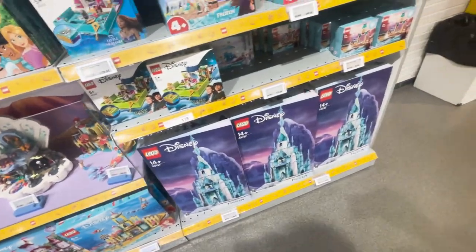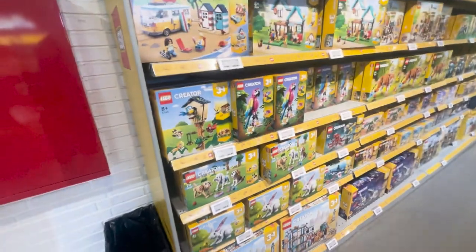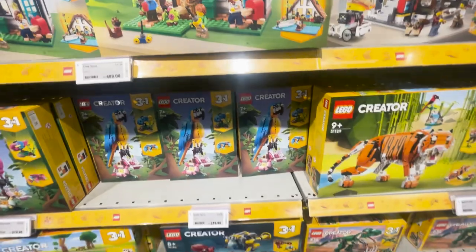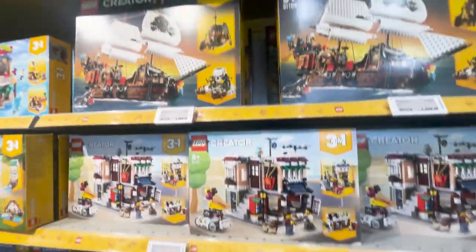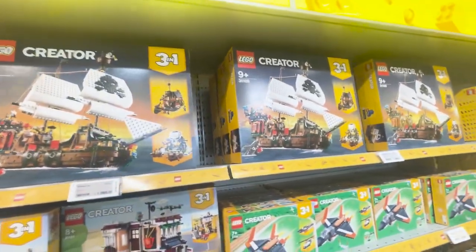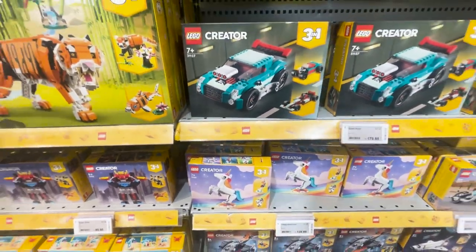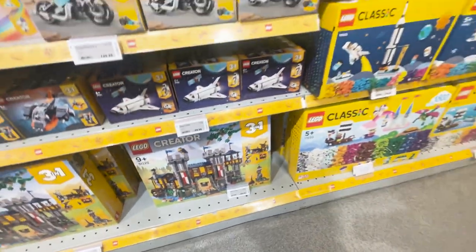What other stuff? Disney Castle there. Three-in-one Creator. Some great ones — the newer one here, the parrot. Submarine, got that dinosaur pirate ship — looks pretty sweet up at the top. And that castle does look incredible as well.